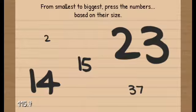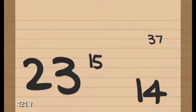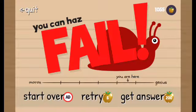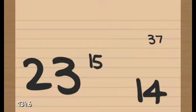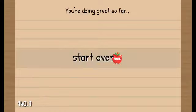Which has the most carrots? From smallest to the biggest: two, fourteen. What? From smallest to biggest, press the numbers based on their size: two, thirty-seven, fifteen, fourteen, and twenty-three, three. You're doing great so far.